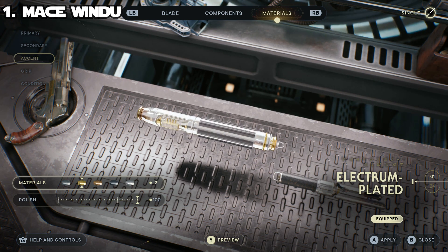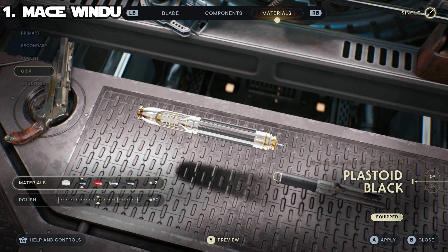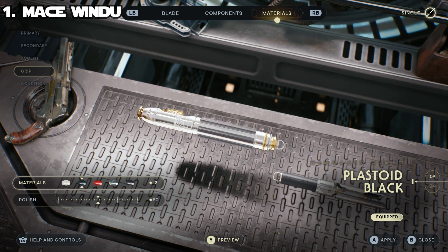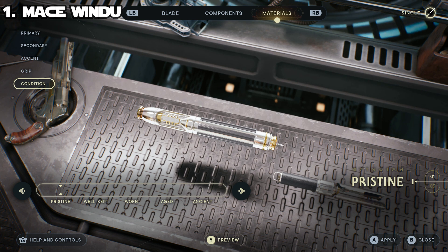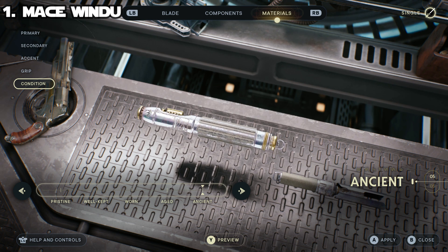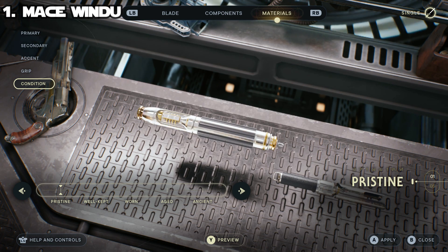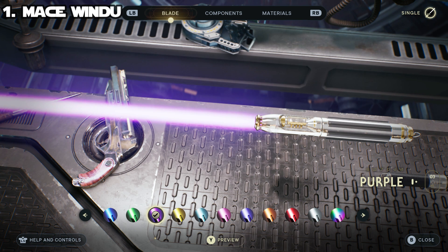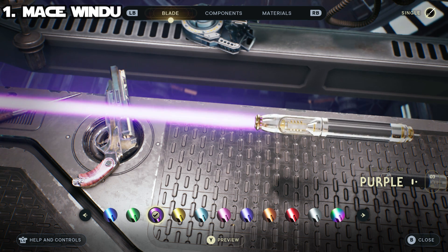The accent is going to be electrum plated from the starter metals section — quite fancy, but that is the accent that Mace Windu's lightsaber has. For the grip, use imperial plastoid black with polish set down to 50 — really any black material would work, but this one works best. For the condition, keep it at pristine — that's how Mace Windu would have kept it, though you could roleplay it as found on Coruscant after being thrown out the window. And of course, for that iconic Mace Windu look, the purple blade — very few Force users wield a purple blade in Star Wars canon, so it's the easiest and most accurate way to emulate him.